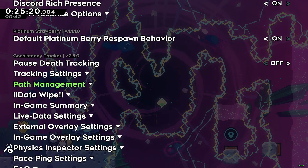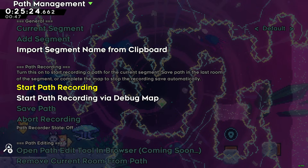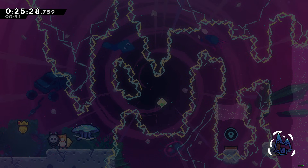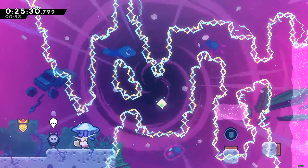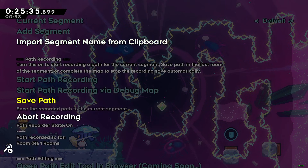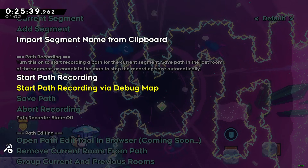The first thing you want to do is go to the Path Menu — you have to record a path for the map first. There are two ways to do this. You can click 'Start a Path Recording', exit out, and then just play through the map like you normally would and clear it. There is an easier way though.